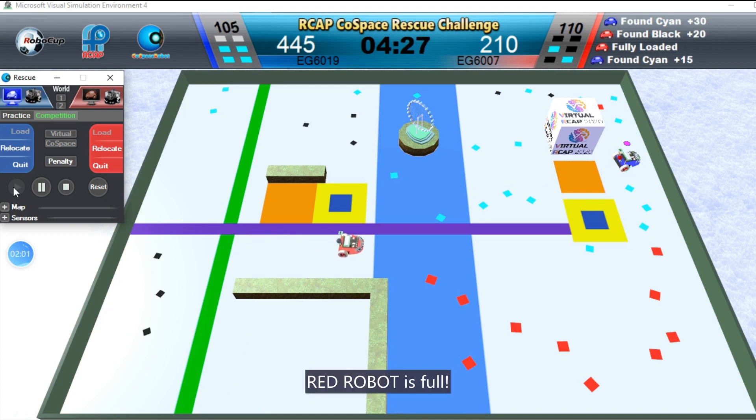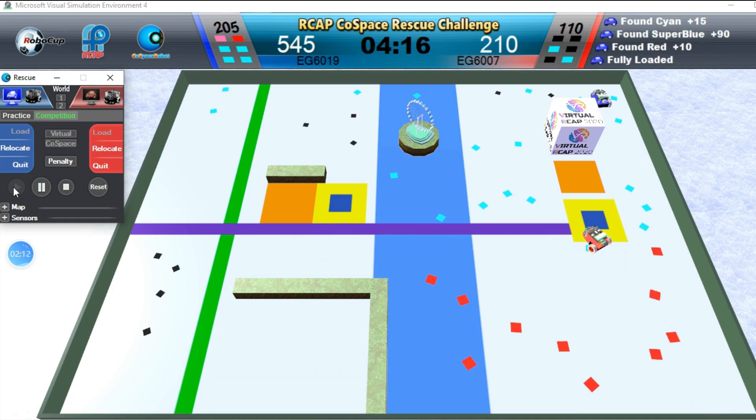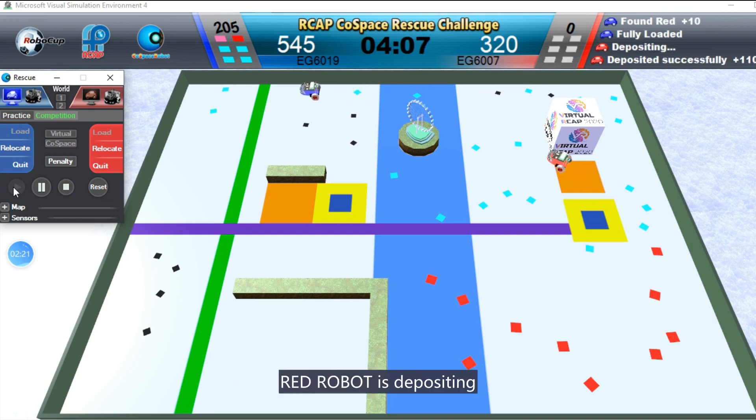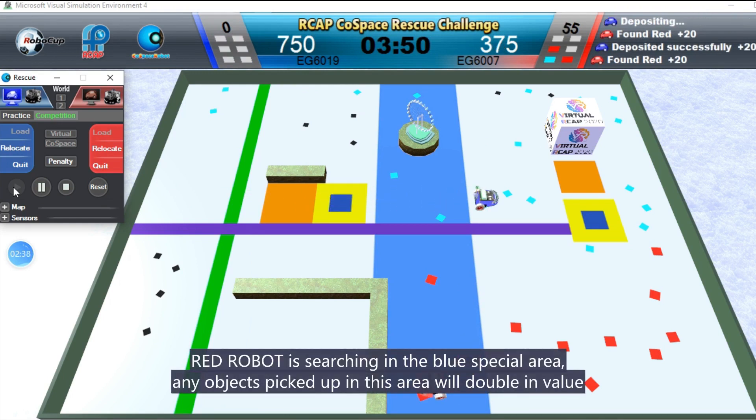Red Robot is full. Blue Robot picks up super object — that's 90 points. Red Robot is depositing. Blue Robot is depositing. Red Robot is searching in the blue spatial area. Any objects picked up in this area will double in value.